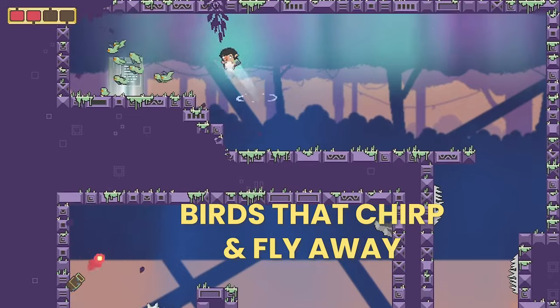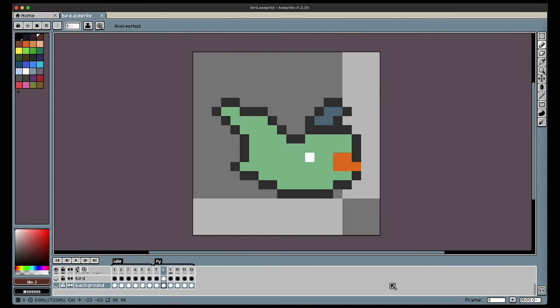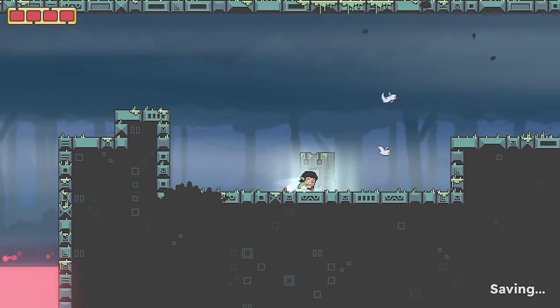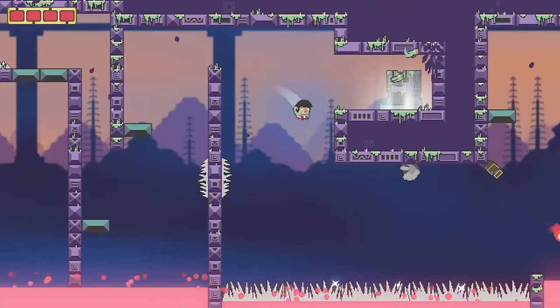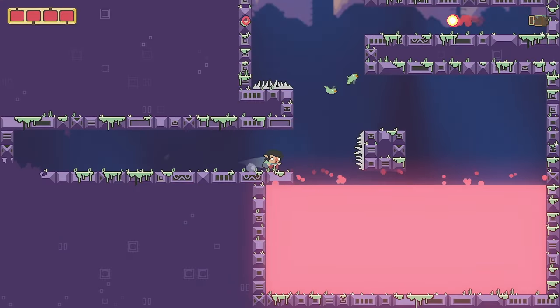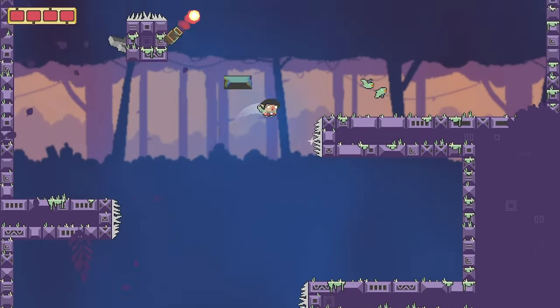Birds that chirp and fly away. I created a simple sprite and animation, and then placed them in different areas of the levels, flying in different directions. This was very low effort and kind of a game changer. It definitely gave the levels more life, making the player not feel alone in an empty world.